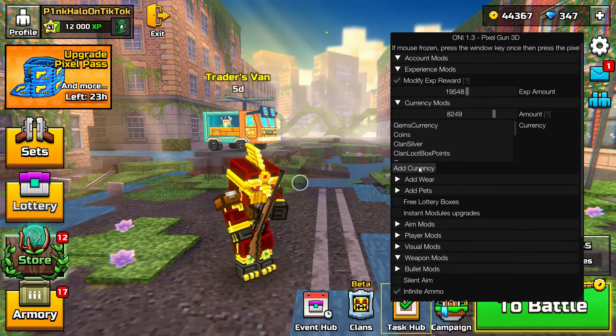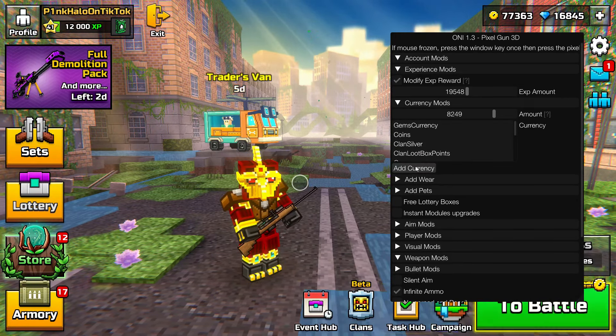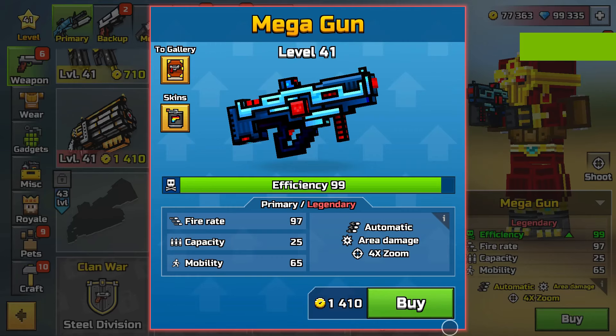Just like that — now you can buy whatever. Same with gems, etc. Right now I can buy this because I'm already a high enough level.